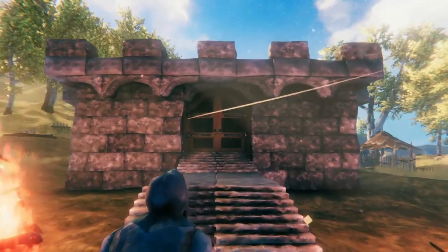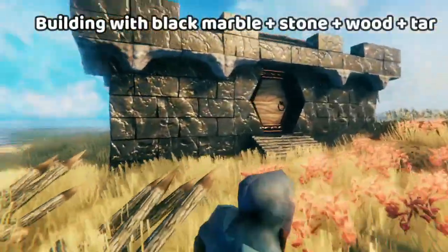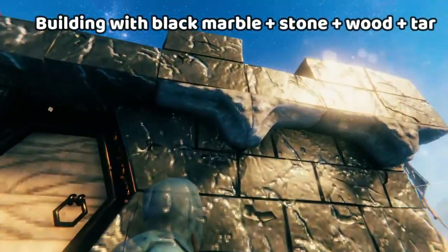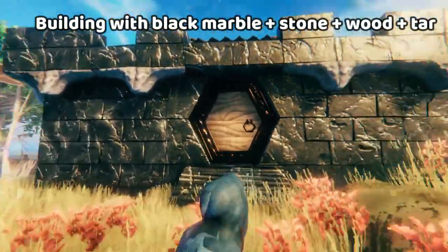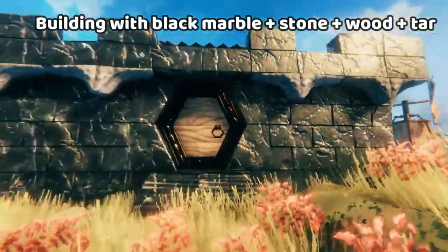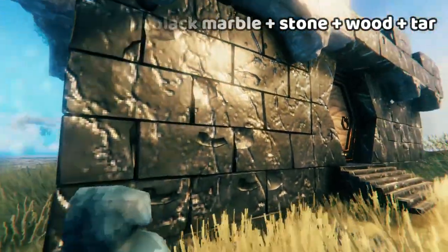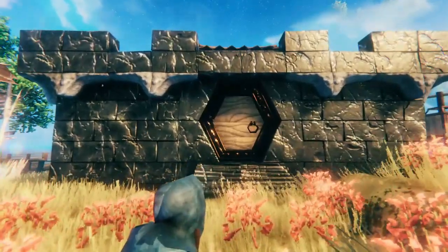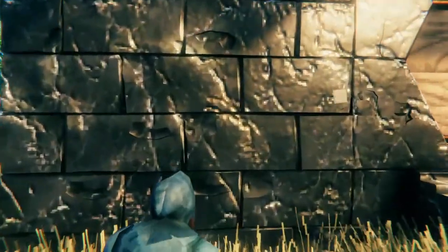Of course, there are all sorts of different ways that you can use stone. Here we can see something very similar but with the black marble. Unfortunately, the black marble doesn't have that stone arch piece, so I use the regular stone — I tried to incorporate the black marble arch but wasn't really able to make it look the way I liked, so this is what I settled on. I really like this tiled look; that's sort of my favorite. You can see, though, that this isn't how the Dverger buildings are built — they have a specific look and you won't ever see these tiles; they always use the bigger pieces.